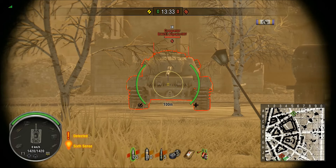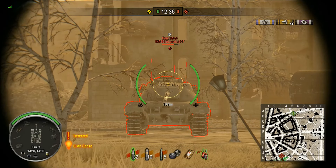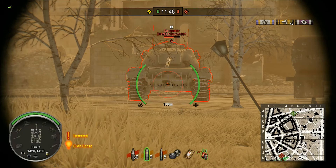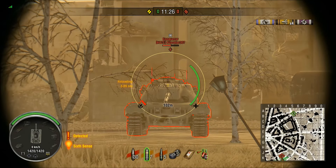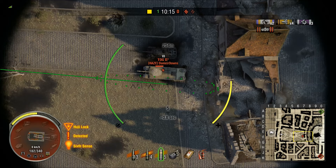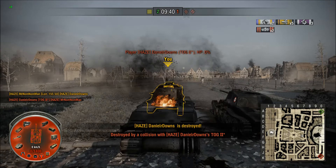Here's a demonstration between AP and HEAT. With AP: bounce on the first shot, pen on the second, bounce on the third, and bounce on the fourth. With HEAT: we get a pen on the first shot where AP bounced, a pen on the second where AP also penned, the third still bounces, and on the fourth we're able to get through the cheek of the turret where AP previously bounced. When using HEAT out of artillery, you want to make sure you hit, because you'll do a lot of damage — but if you miss, you will not get the splash damage effect you get with HE rounds. You may also want to consider using HEAT when shotgunning, as you're more likely to actually hit the target.